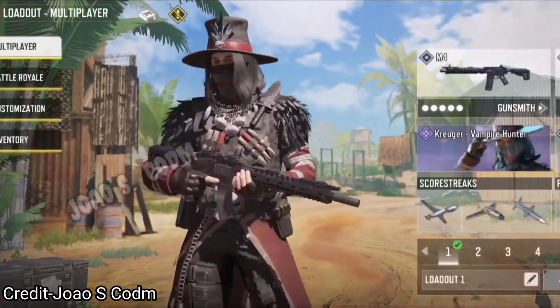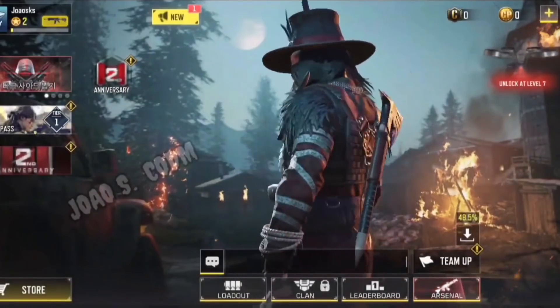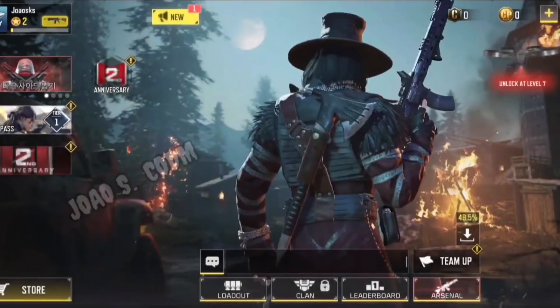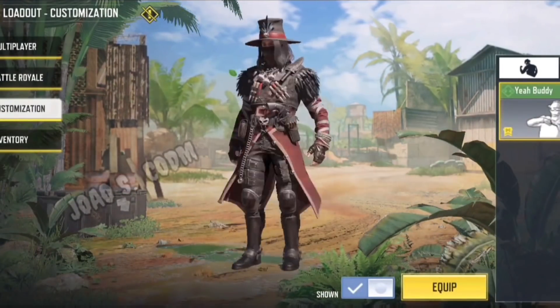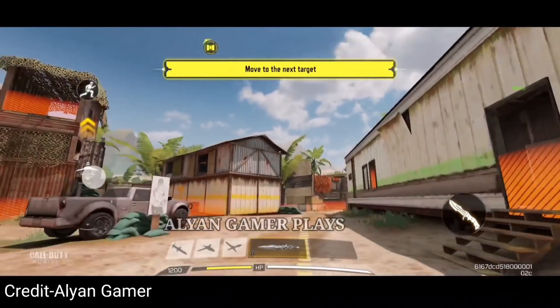Then we have Kruger Vampire Hunter, which reminds me of a lesser, cooler version of Kruger Black Hat. Kruger is in vampire hunting gear with quite a bit of equipment on his body. On his back he has an axe with a sharpened handle; on his front, sharpened wooden stakes and a knife. On his chest he has a red and black coat with a matching hat. On his belt he has a skull as the belt buckle, and I like the fur on his shoulder pads. That is Kruger Vampire Hunter.